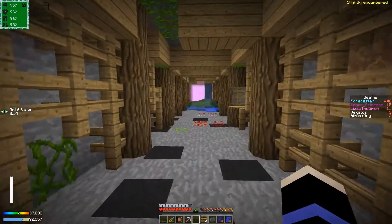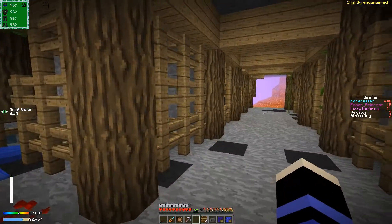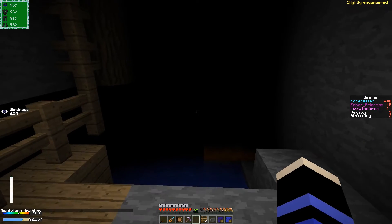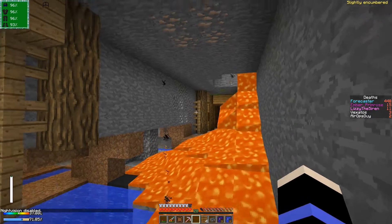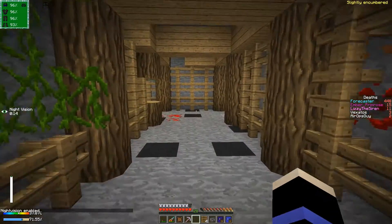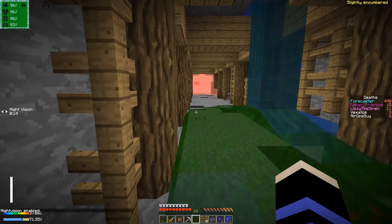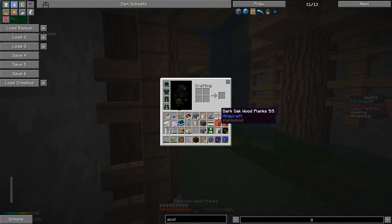Looks like we have water from a different biome over here — it's green. Lots of lava. It's kind of ruining my mineshaft; it's a bit unfortunate. I might have to fix that. But the shaft I found over by the new base in that village has a lot less lava in it.